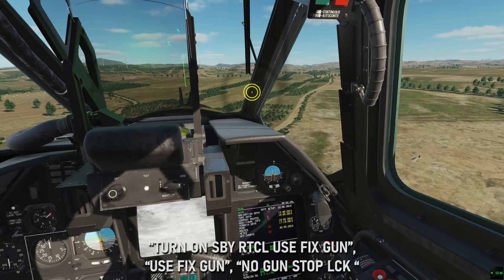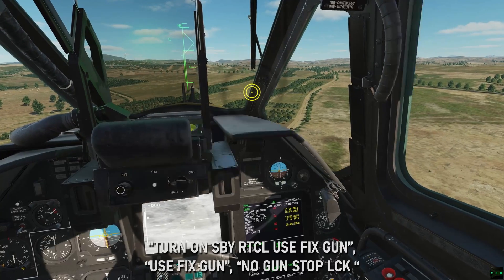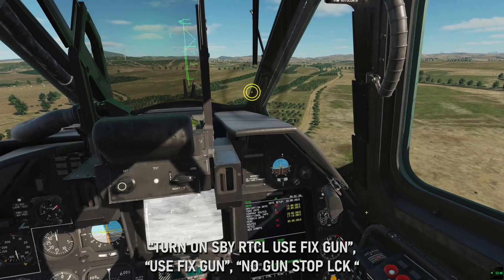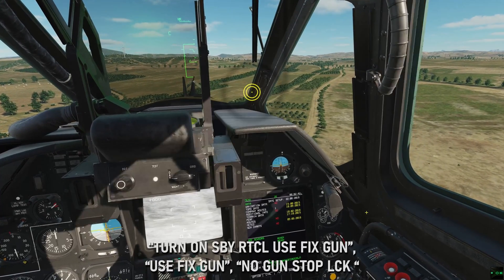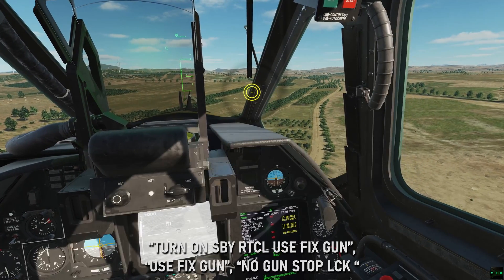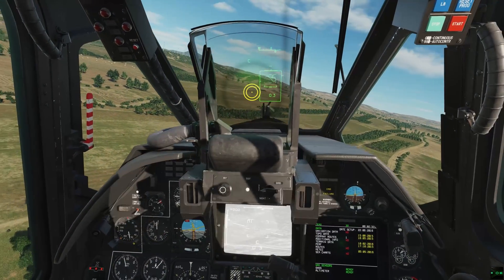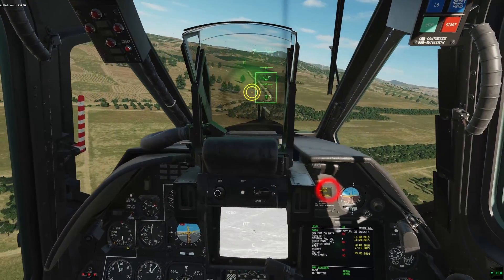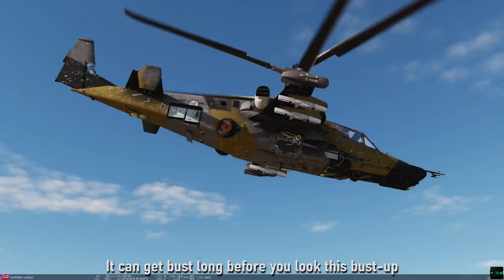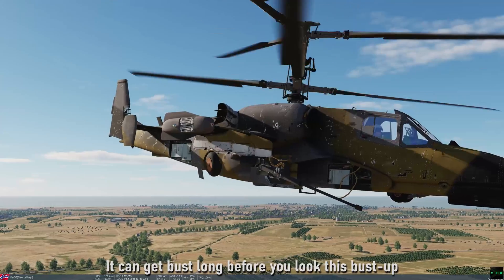In terms of failures, your ECRAN will tell you to use fix gun with messages like 'turn on standby reticle,' 'use fix gun,' or simply 'use fix gun.' Maybe also 'no gun stop lock' would benefit from fix gun. Note that the ECRAN message 'gun drive failure' means your cannon is toast — you might still be able to slew it but it can't shoot anymore, which is mostly the damage state I got from testing in close combat scenarios.